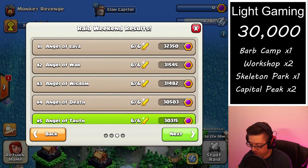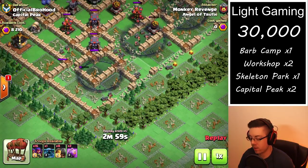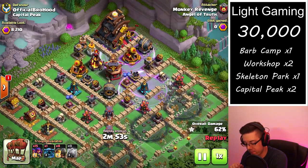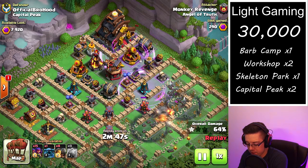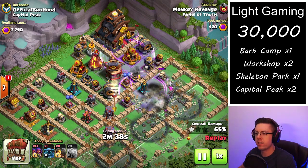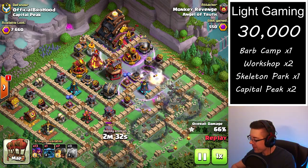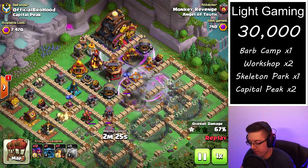It's a little bit tedious, but we have to go all the way back through here, and then we can take a look at the next attack — cleaning up a Capital Peak. Got two attacks lined up totaling 8,210 points, and we're going in with what I like to use versus the Capital Peak for the first two attacks. Use the Sneaky Archers to get to the district hall, or the Capital Peak hall. In combination with the Rage spells, it works out very, very well.